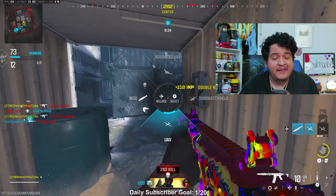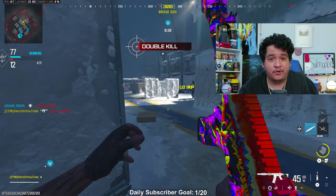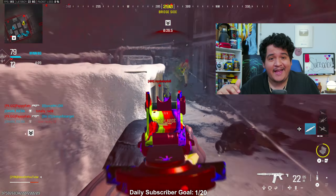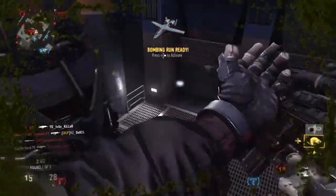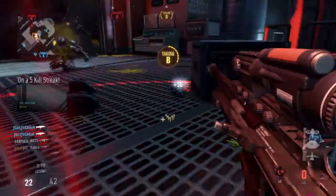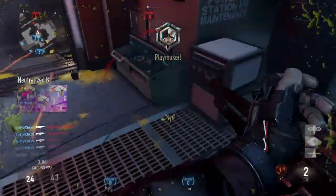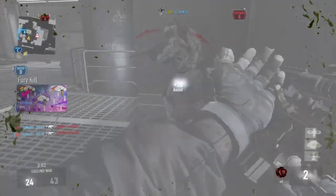With Season 6 being only 4 weeks, we got three new conversion kits slash aftermarket parts. First, the Jack Salvo conversion kit for the CAT AMR Sniper Rifle — a sniper modification that fires anti-material explosive rockets dealing significant explosive damage. This is basically going to be like the NA-45 from Advanced Warfare — essentially an explosive sniper.